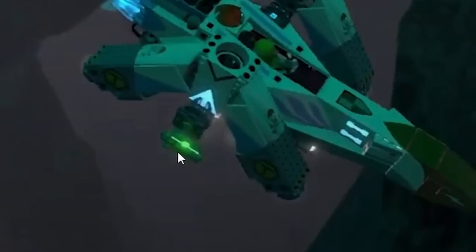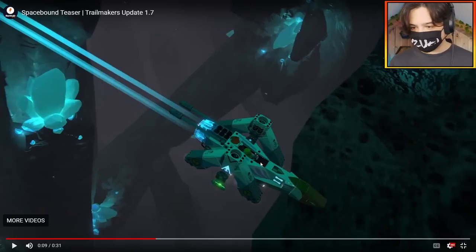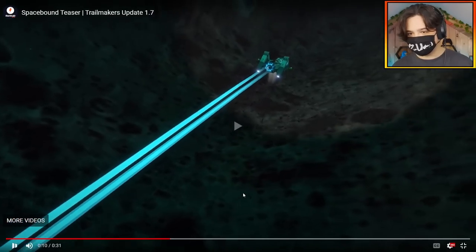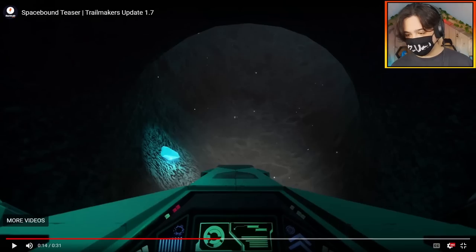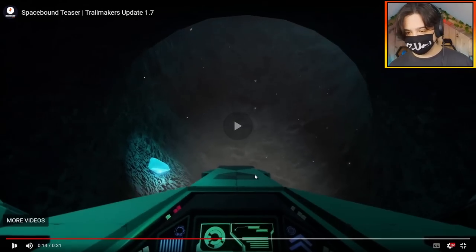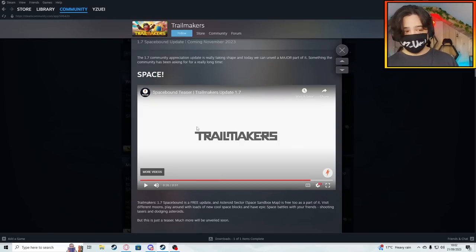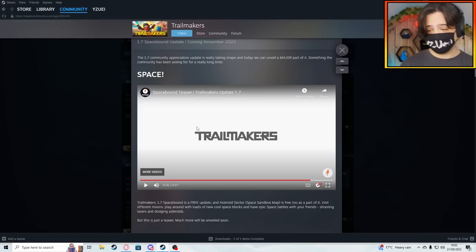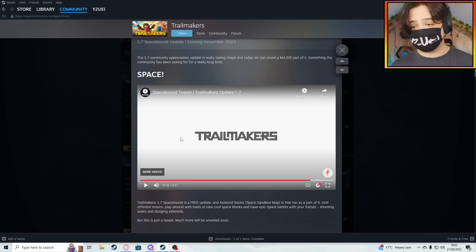This looks like a new block — maybe a laser, since we're getting lasers apparently. That's a completely new seat as well. So new blocks obviously. Here we go — first person cockpit, a space cockpit. Would you look at that: incredible. You've got some space-looking dials going through this asteroid — epic. So it's just space. We're getting a quick look at the map, which is going to be wild, and we get to see some new blocks. Wow, okay — so that's what we're getting, guys: space.